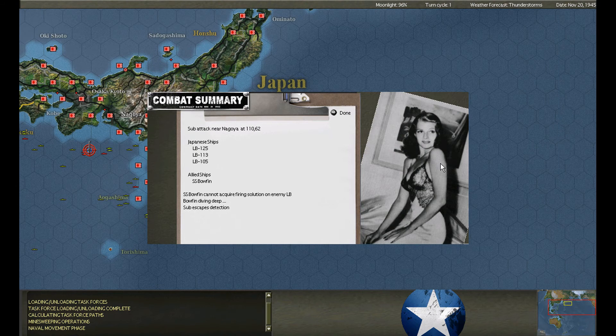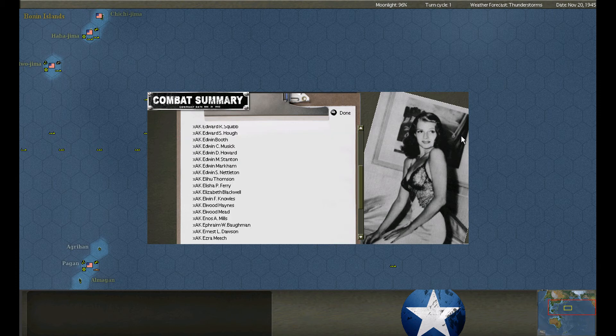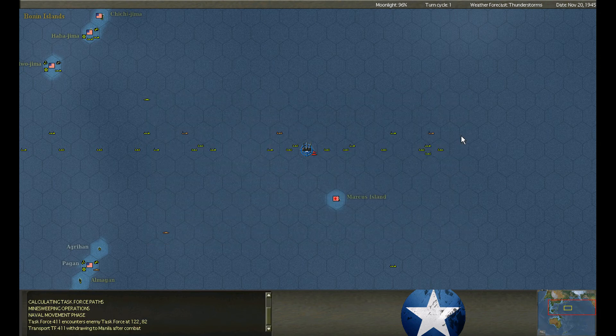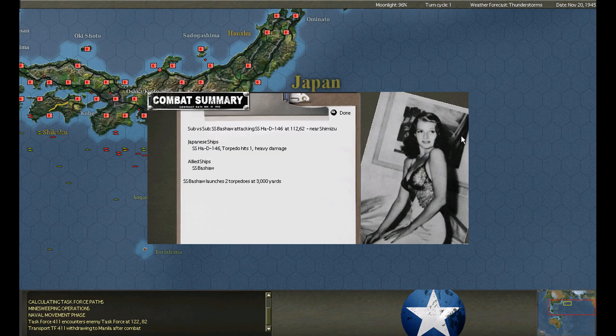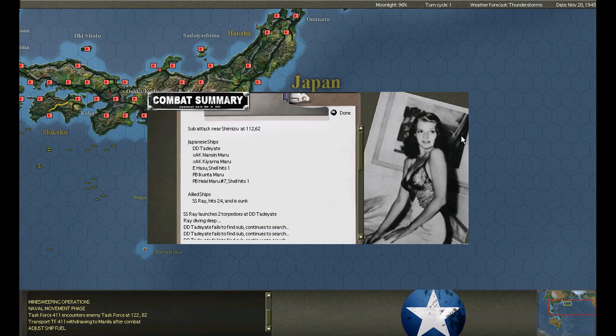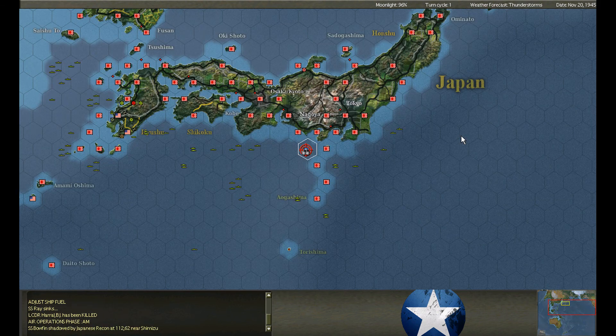Bullfin holds fire on the landing barge. Near Marcus Island, a destroyer and E-boats run across each other — both attempt to withdraw, so it's not on an attack mission. Bashaw fires two torpedoes and hits a submarine — good riddance. Ray launches two torpedoes at a destroyer, misses, and gets sunk. You miss, you die.